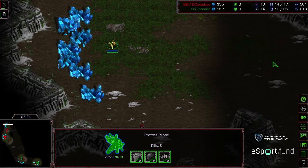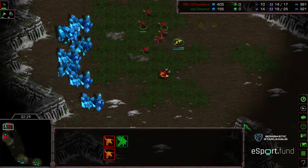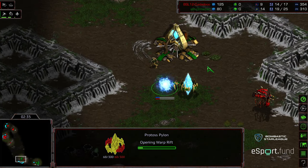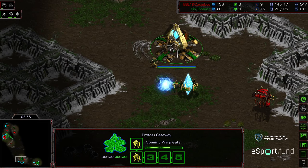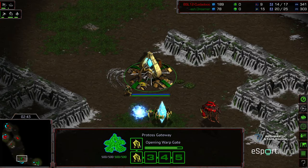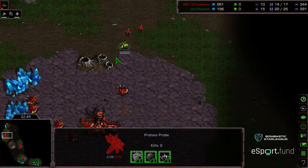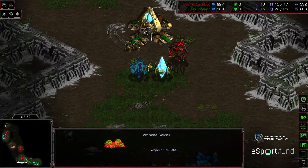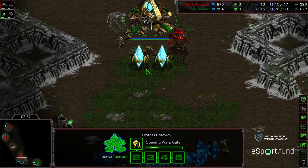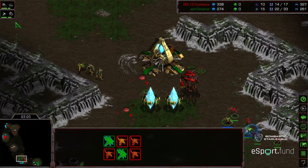Zeddy also building another group of zerglings — definitely wants to be aggressive — and is moving out with an initial wave. Dreamer's probe is there trying to provide a blockade, which serves two functions: it forces these zerglings to stay at home base a little bit longer, allowing additional defenses to be built. Another pylon going down before the forge for Dreamer as he gets a second zealot out. Now the zerglings are starting to flood down. The zerglings are already able to sneak through — four zerglings making their way across.